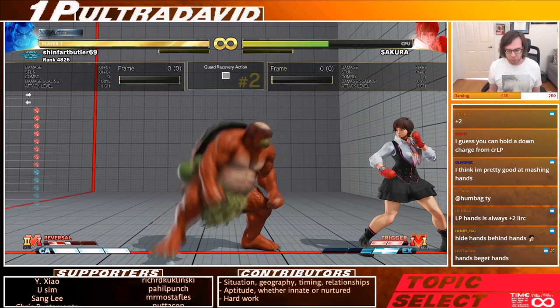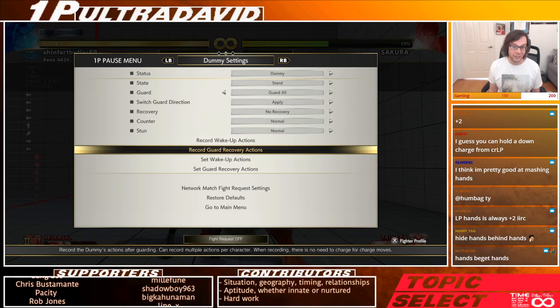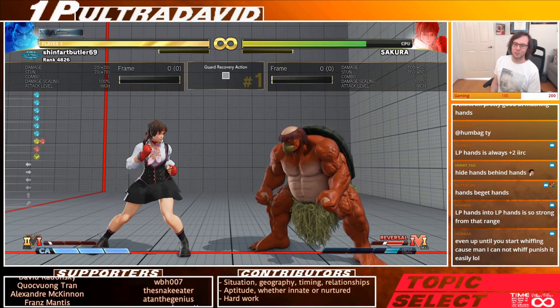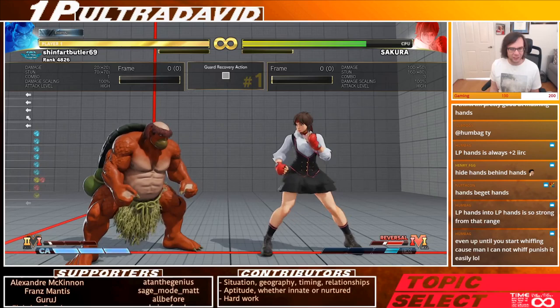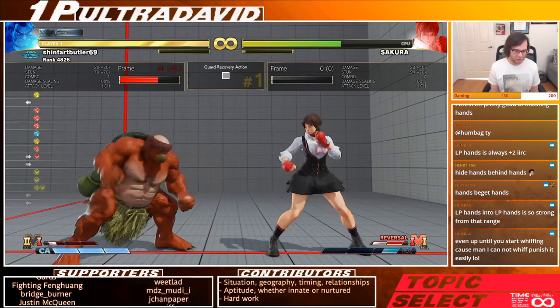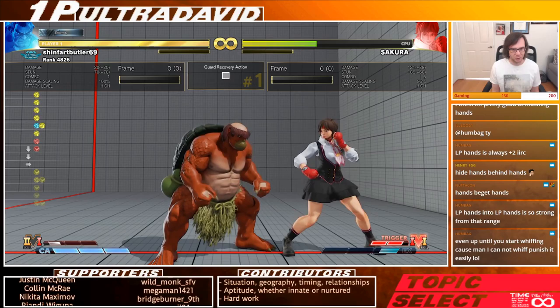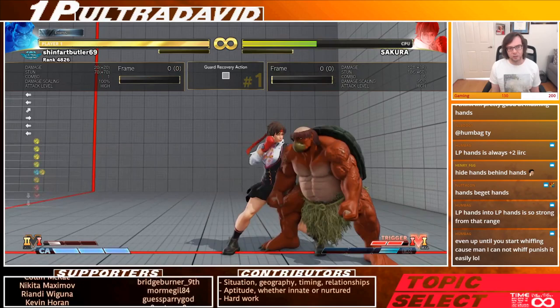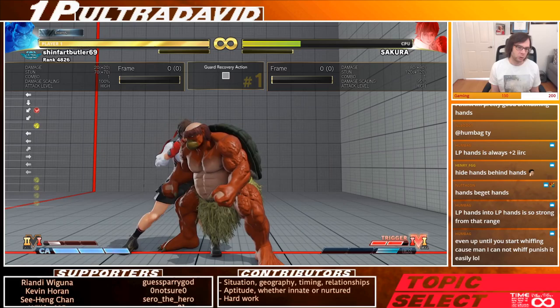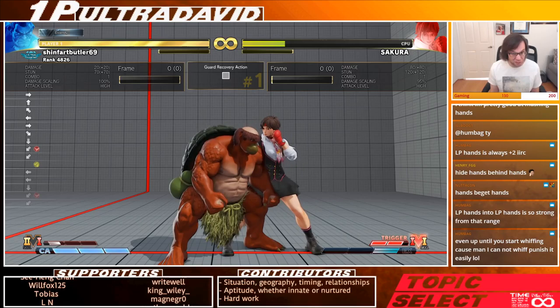As far as frame traps go, let's first talk about frame traps from normals into hands. Stand jab into medium hands will beat three and four-frame buttons — useful, a little frame trap right there. With V skill 2 activated, you can use forward roundhouse into fierce hands as a frame trap, or sweep into medium hands. Also, strong into down-forward roundhouse into jab hands — if you're precise enough, that beats three-frame buttons as well.